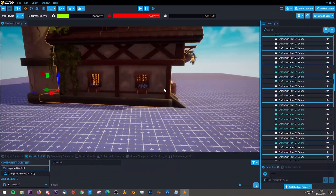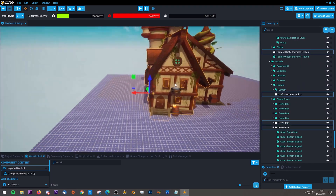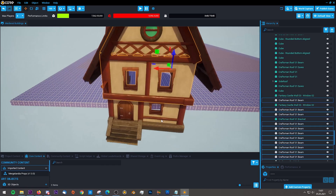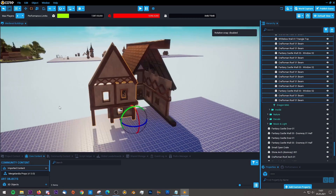Let me show you another easy way to quickly create more buildings. I downloaded my tavern, picked a part from it and created an entire new building from it in just a few minutes.